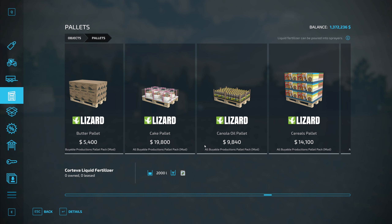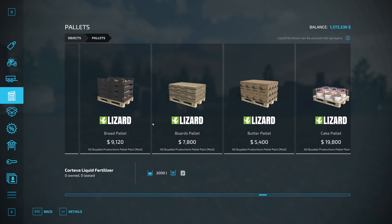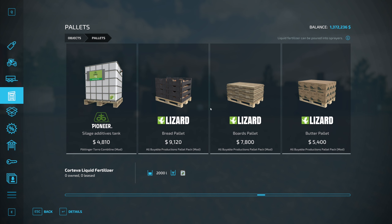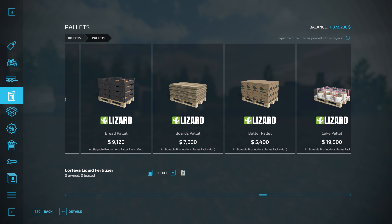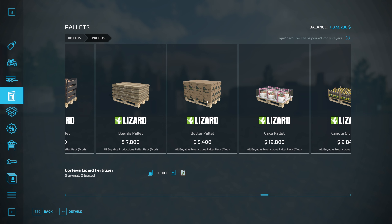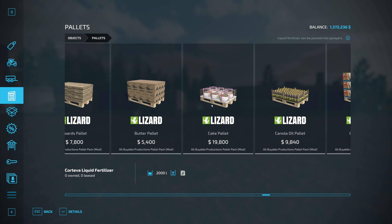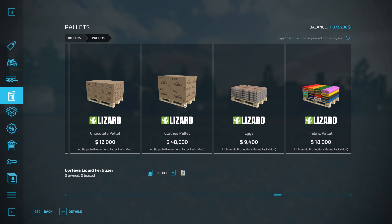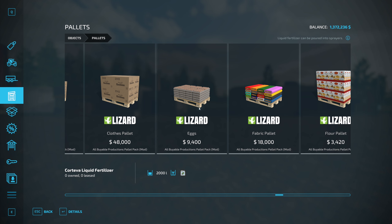I wanted to show you guys this mod called All Buyable Productions Pallet Pack. Any of the base game productions — all of the things that the base game productions produce — can be bought on a pallet. So if we need butter, we can buy a pallet full of butter. It's not cheap to buy these things; I believe it is the yearly high price for whatever product it is. Right now we're looking at $9,400 — that's actually probably more than you could sell a pallet of eggs for in the best month.